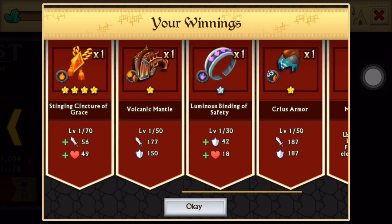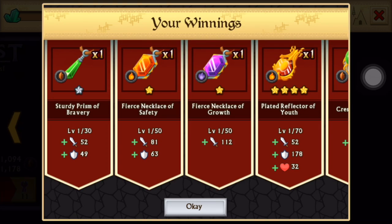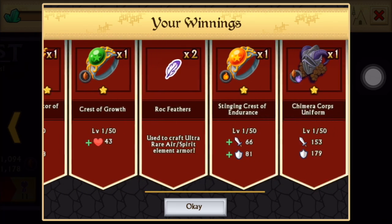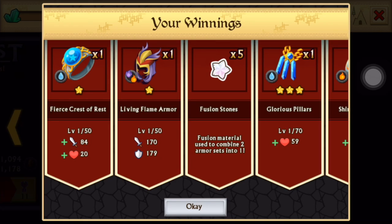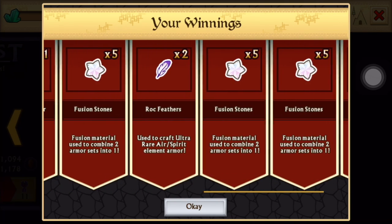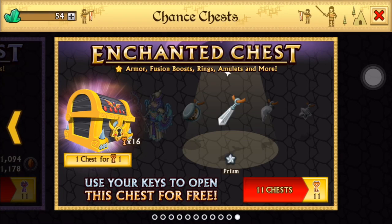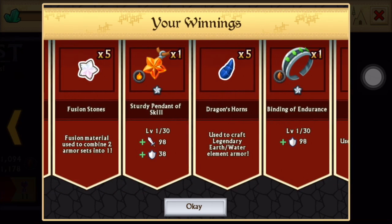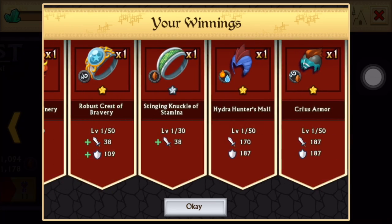Some more four star bling — very nice. I asked for fusion stones and I got a lot of fusion stones. That one wasn't that good. And the last five — so moving on to the Dark Brinsky.